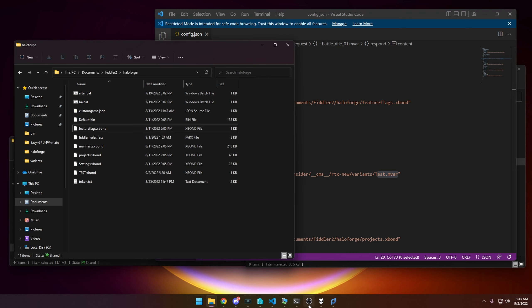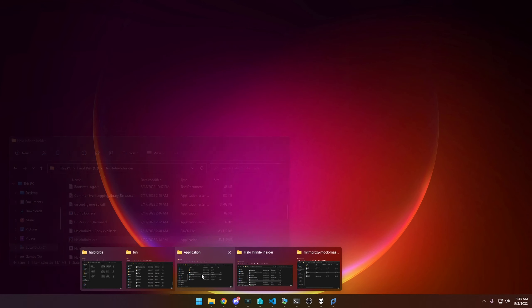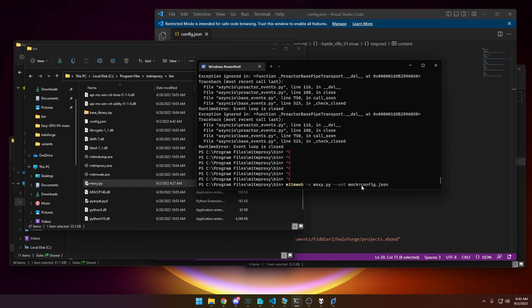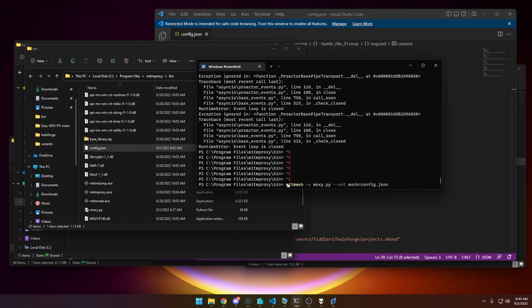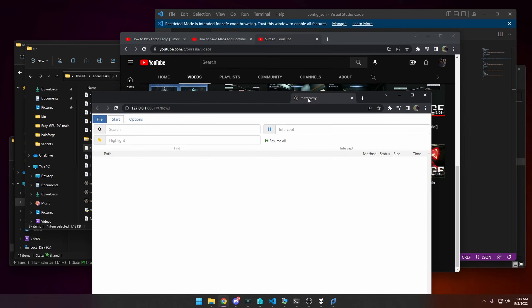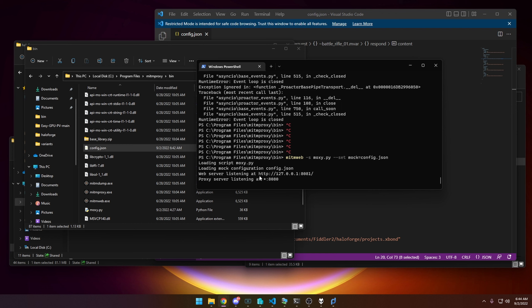Go back to the terminal. Instead of just typing 'mitmweb,' type: mitmweb -s moxy.py --set mock=config.json — where moxy.py is the script we downloaded and config.json is the file we configured. All of this will be in the description. Once you run this, a web browser will pop up. You should see the proxy server listening — it should look the same as before.